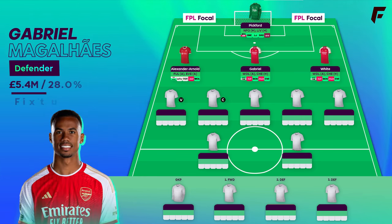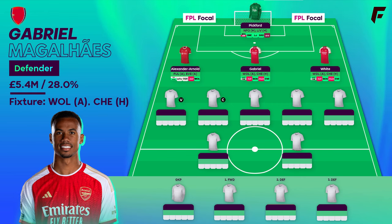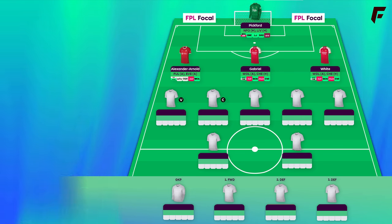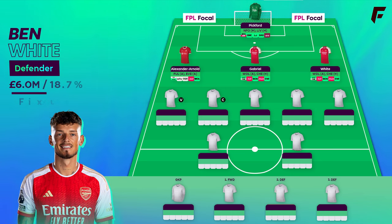Double Arsenal defence — the 2 most attacking defenders in Gabriel and White. Another tough call on the free hit is going for 2 midfielders and a defender or vice versa. I've made an alternative draft that's got 2 players different to this team which I'll show later — that one's got 2 Arsenal mids instead. Gabriel's taken about as many shots in the box as the rest of the entire Arsenal defence combined, so he's an obvious pick over Saliba. And White's got an attack and return in him, more likely an assist — he takes up dangerous areas at times down the right wing.